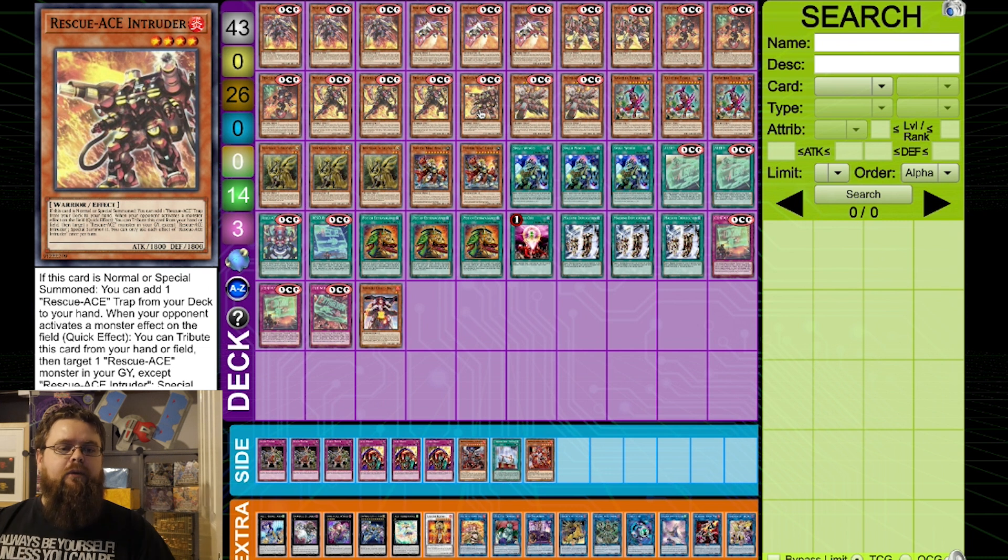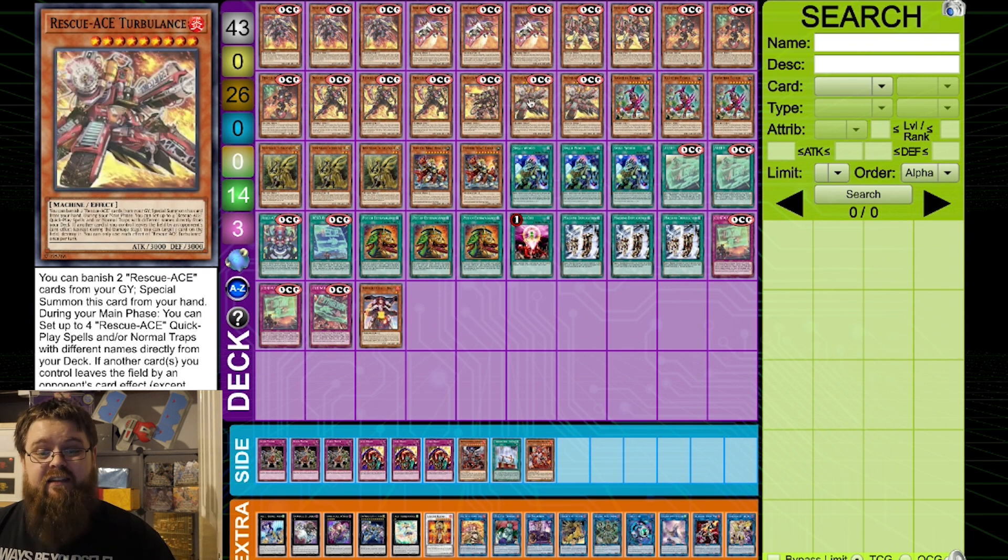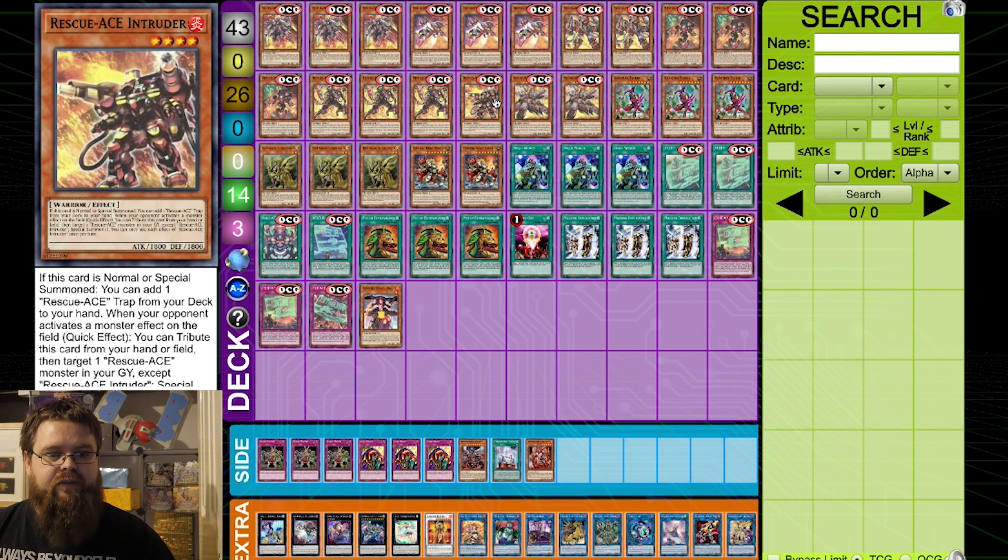We've then got the one Intruder. The reason we're only playing one is because if it is normal or special summoned you get to add a Rescue Ace trap from your deck to the hand. We're only playing three traps and nine times out of ten they're getting set off of your Turbulence anyway, so it's less relevant. It does have a nice quick effect to tribute this card from your hand or field to target a Rescue Ace monster in your graveyard, except itself, and special summon it — giving you a way of regaining resources.